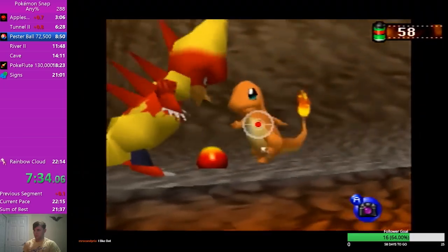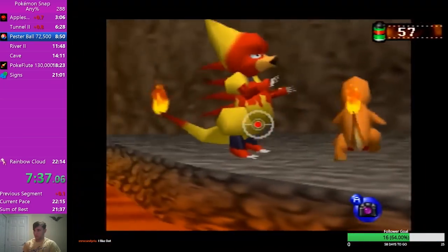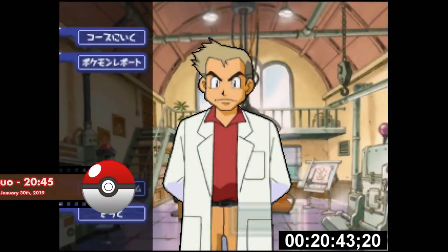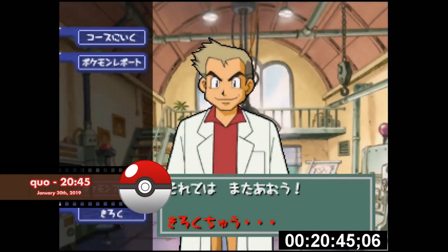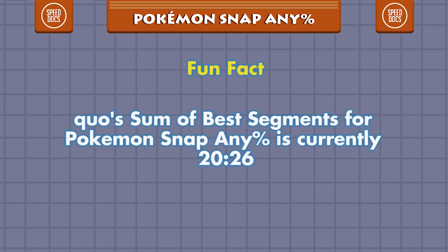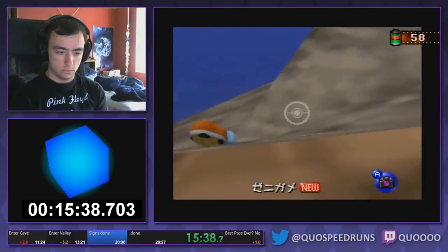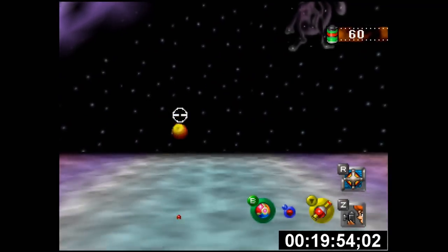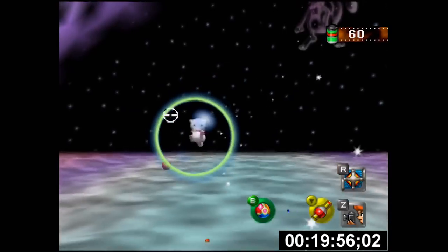The combination of the tournament as well as the influx of new runners had led to a renewed interest in the game. A few days after Drogi's 20:49, Kuo took the record back with a 20:45. The top level runners all had several seconds of time to save according to their sum of bests. Kuo's earlier 20:50 didn't have zero-pick Valley — with this optimization and the other problems fixed, Kuo was back on top.